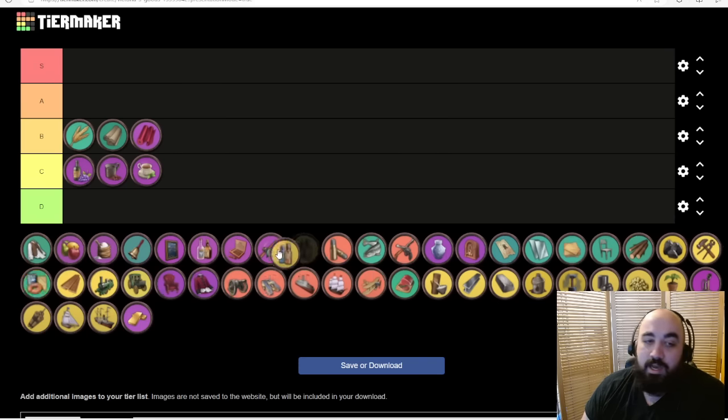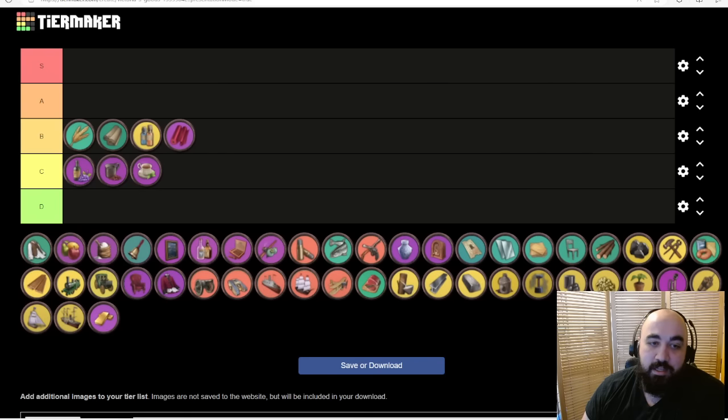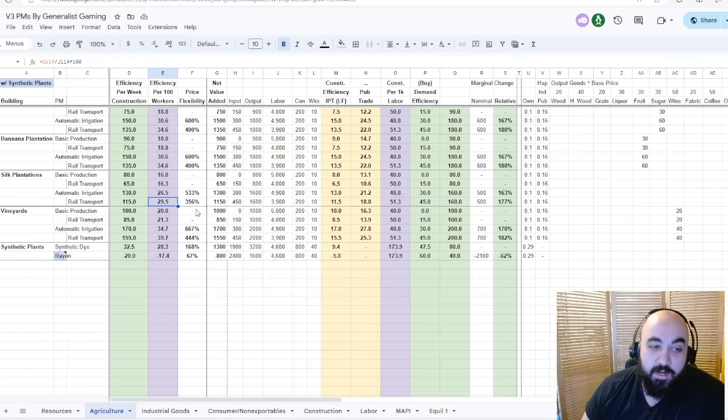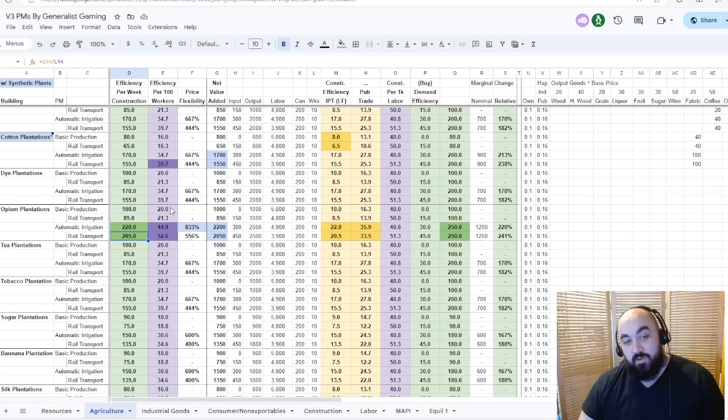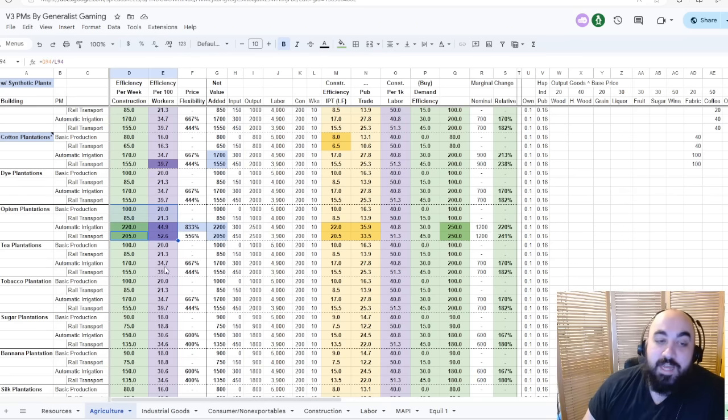We're going to put dyes just ahead of silk because the PM is slightly better and you'd rather import silk from Qing. Finally, we're going to put opium in S tier. Opium has a very strong PM giving enormous efficiency both per worker and per construction. You almost never are wrong to be building it. Also, you're going to consume a lot of opium in your military, so having access to it is important — it's not just about efficiency but also about access.